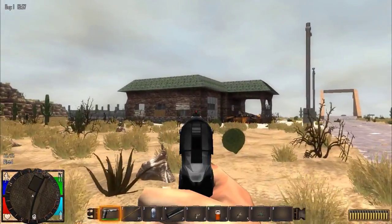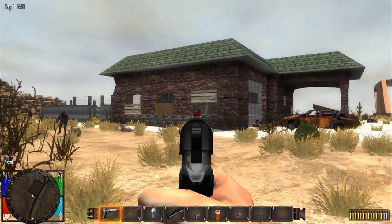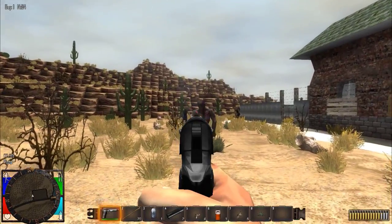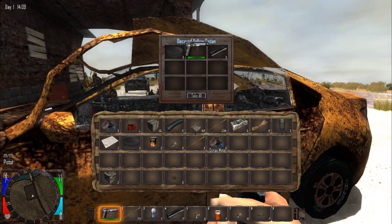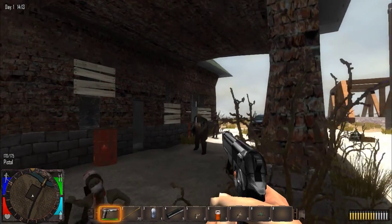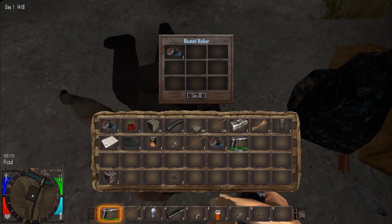A few zombies here, let's take them out. Usually headshots, because headshots are most of the time one shot, one kill. More scrap metal, very nice. We'll check out some of these cars here — more ammo. We'll take this gun because weapons and items do have durability, and just like Minecraft, you need to repair them or build a new one.